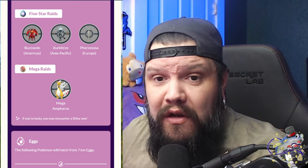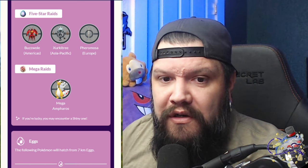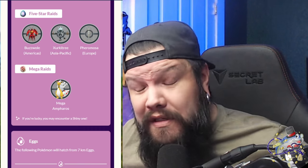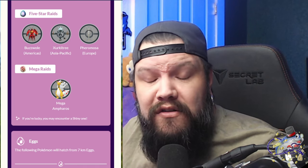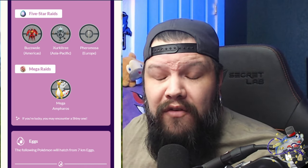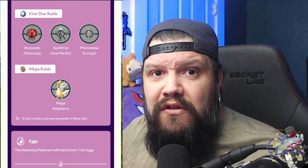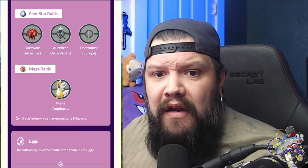For mega raids, Mega Ampharos is going to return — mega sheep is coming back. We just had a Flaffy Community Classic Day, so if you had a good Flaffy from that and want to evolve it, now you can get into raids to get the mega energy you need to finish that mega evolution. Ampharos can be shiny, but you will get a normal Ampharos — not a Mega Ampharos — when you complete those raids.